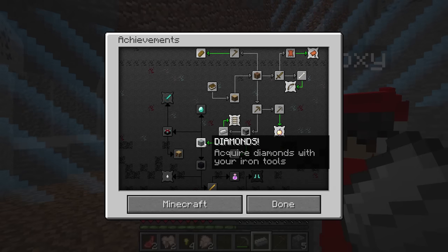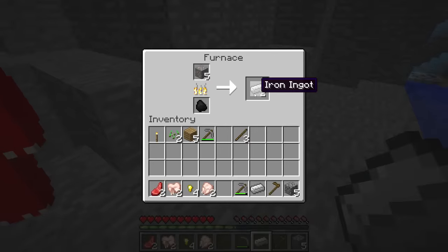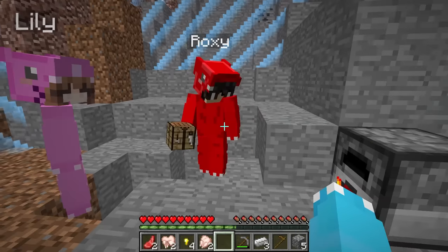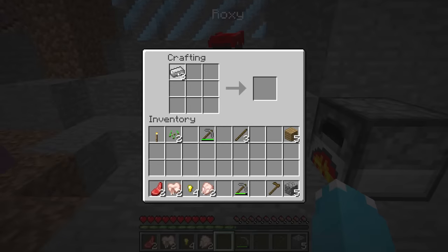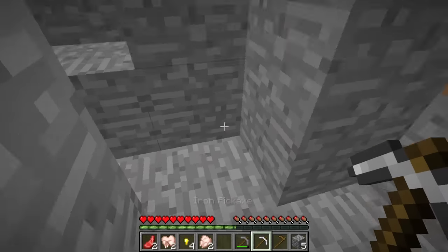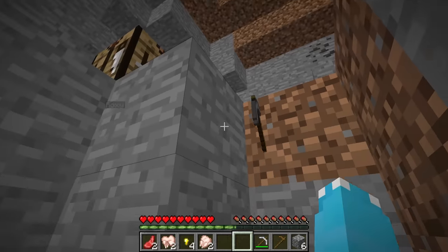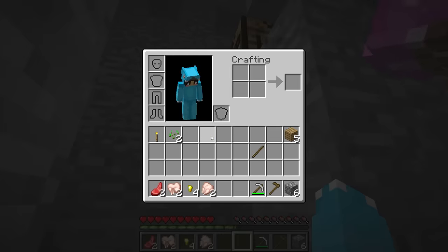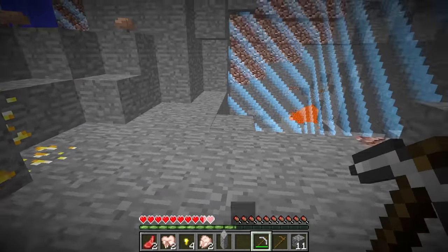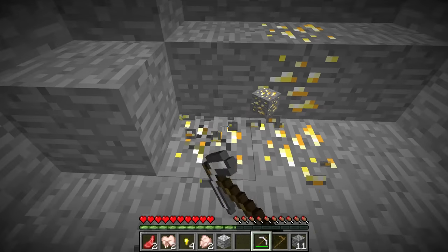Isn't getting diamonds an achievement? Yup, it is. So with the iron we just got, we can make an iron pickaxe to mine diamonds. Let's do it — we have an iron pickaxe, now let's go looking for some diamonds. Follow me, guys. Can I have your old pickaxe please? There you go, Lily. And Roxy, you can have this other stone one. Do you think we're going to find diamonds quick? I think we're getting close because we just found gold, and gold spawns next to diamonds.